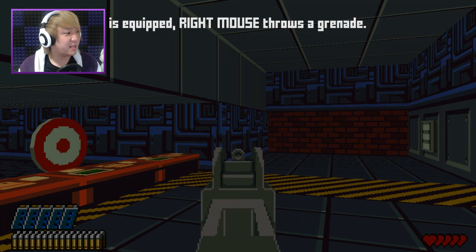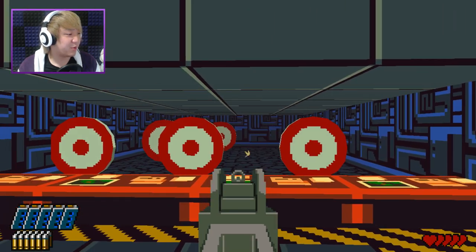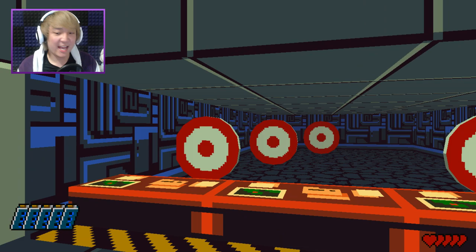Shoot the targets. Left mouse button. Standard controls. Left mouse button to shoot. There's a... oh, you have to pull down. That's kinda cool. Yep, there's a grenade.